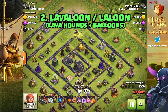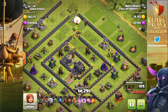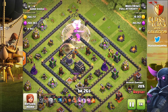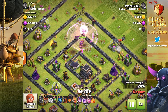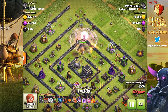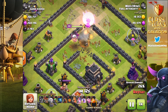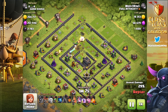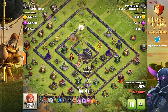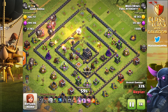This is probably another one of the top three farming armies: lava loon. A lot of Town Hall 9 players are using lava loon. What you're seeing here is a queen walk specifically used to help the lava loon succeed once it gets into the core. Sure enough, one air defense goes down and the other is just about to as well. That really opens things up for the lava hounds and the balloons. She's also gotten to the dark elixir, so he's going to make that investment in the lava hounds and balloons.